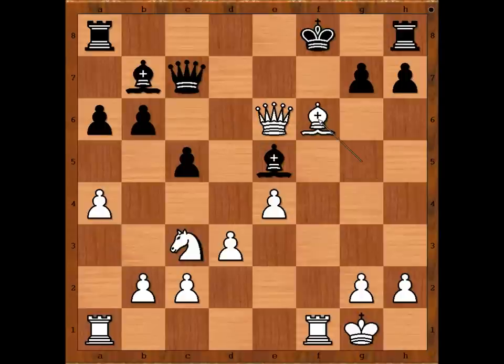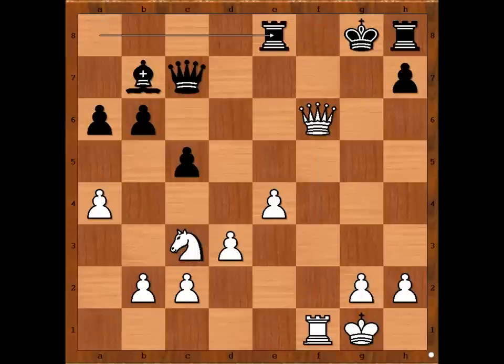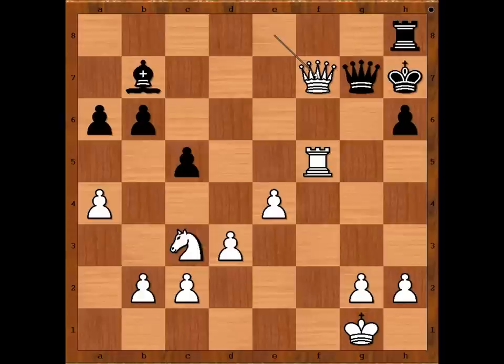If knight to f6, one line goes like this: f takes on e5, bishop takes on e5, bishop takes knight, bishop takes bishop, rook takes bishop check, pawn takes rook, queen takes on f6 check, king to g8, rook to f1, rook to e8, rook to f5 intending rook to g5, h6, queen to g6, queen to g7, queen takes on e8 check, king to h7, queen to f7 — easily winning for white.